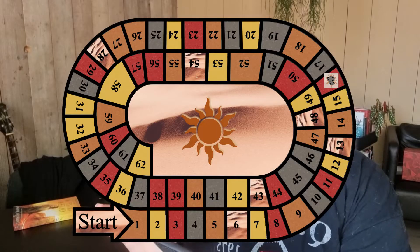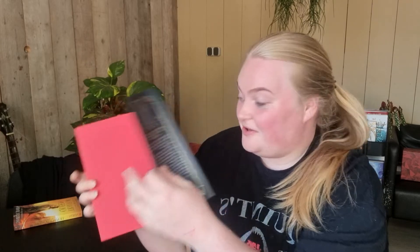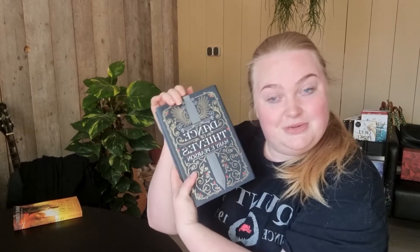The second roll is 11, so we land on a red spot. The trope is: read a book with a red cover. I'm choosing Dance of Thieves by Mary E. Pearson, because it is red — so I think that counts. I've been really excited to read this one; I saw a lot of people on BookTok or Bookstagram talking about it. The blurb says: 'Brilliant fantasy with a boldly beating heart. Mary E. Pearson is a fearless storyteller. I'm still trying to catch my breath from this book' — said by Stephanie Garber, which we all love.